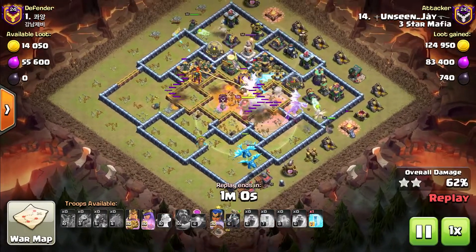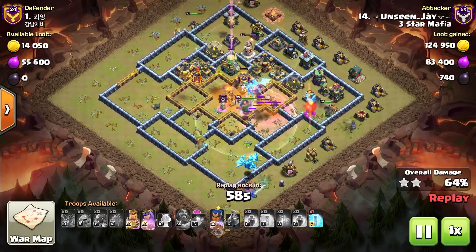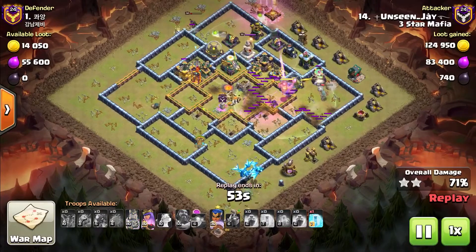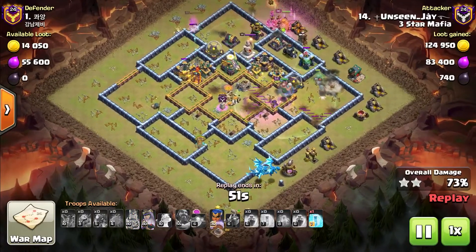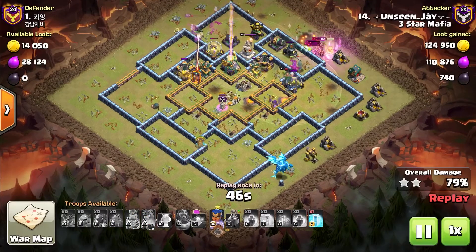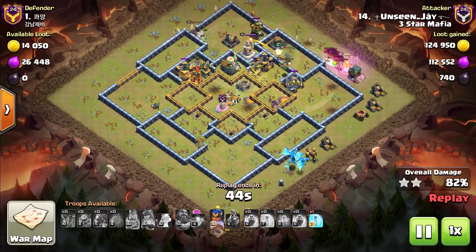There are two ways you can really do this: with the Slammer or with the Blimp. This one we use the Blimp because the Town Hall was more centralized.